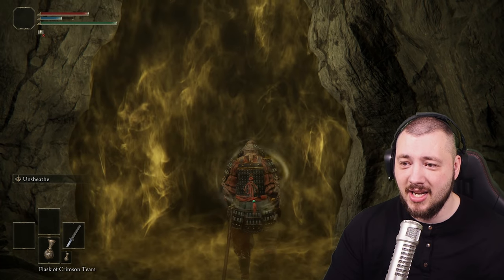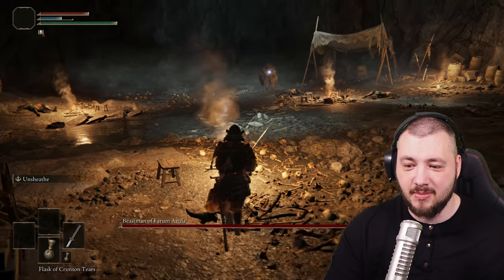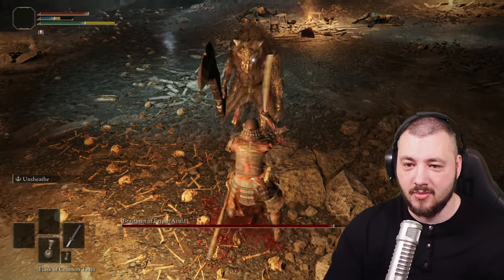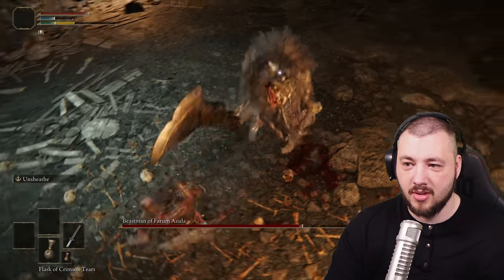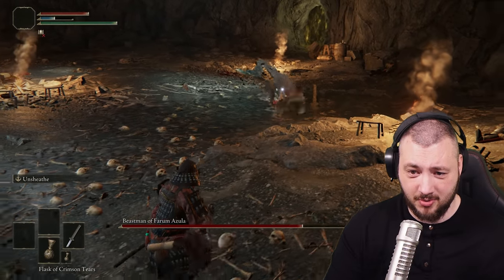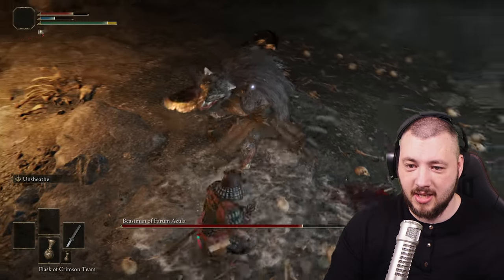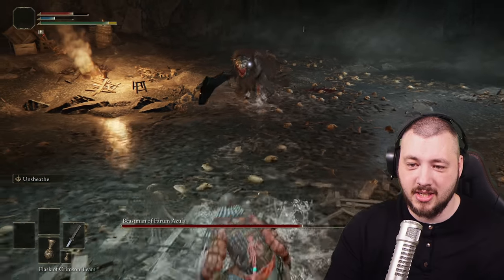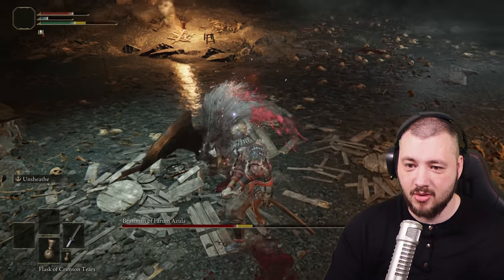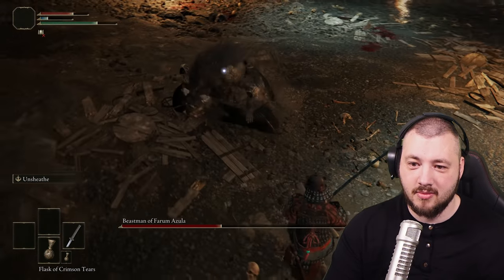Now this is a boss — the Beast Man of Farmer Zula, the first boss. Charge in, hit, and when you see the attack coming roll away. After the charge attack pattern he can't hurt you. Bring distance between you, let him walk up, then do your R2 overhead swing, hit once or twice and go away. Rinse and repeat.